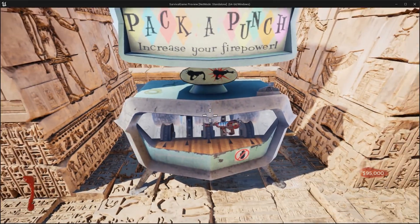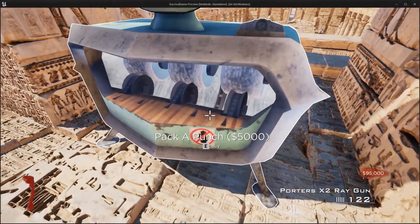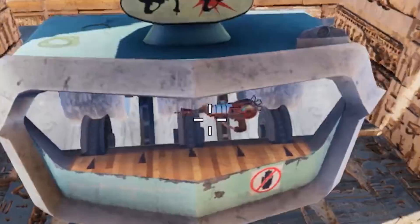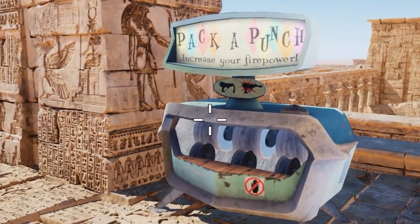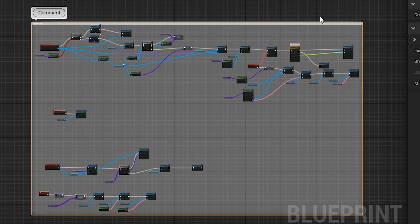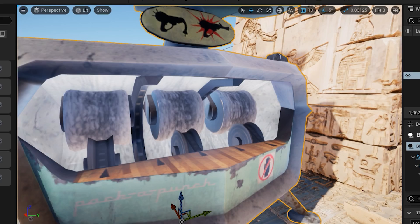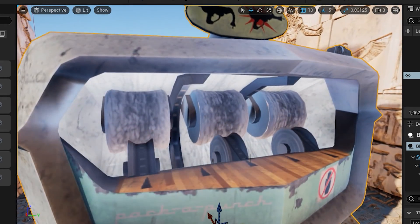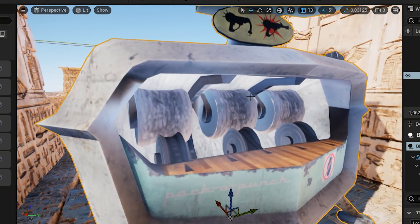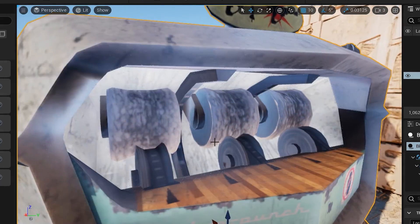Coding Pack-a-Punch should have been really easy — all we're doing is taking the player's weapon and giving them a Pack-a-Punched version. But this got way more complicated, especially once I started animating the gun to slide into the machine and deactivating the machine while it's being used. All this stuff ended with a massive pile of spaghetti code. But in the end I'm pretty happy with how the machine turned out. I also had to write a special shader to make the wheels spin — they're not actually spinning, it's just the material on them that spins, giving the illusion that the machine is spinning.